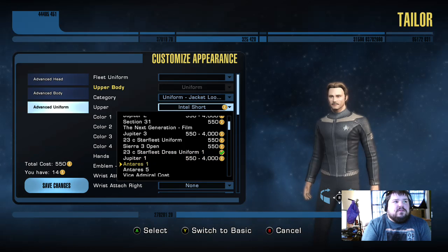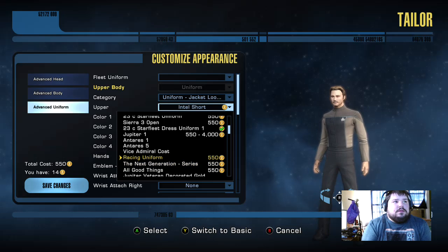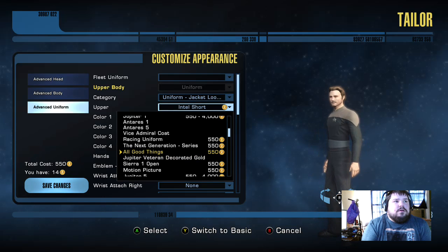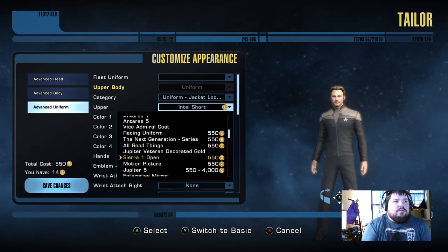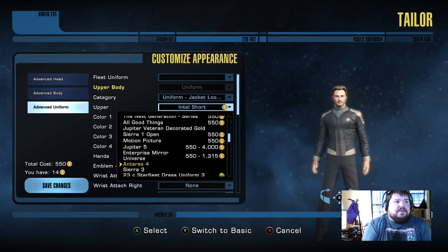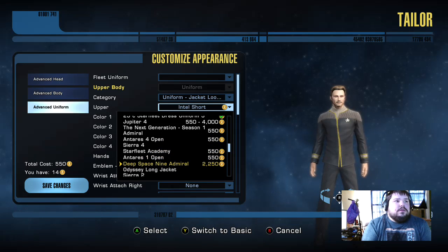This is the original series dress uniforms. Actually, you know what? I might actually stick with my Vice Admiral coat — I never even thought about that. Racing uniforms, I think that's from Next Gen, season 1 and 2. All Good Things, which I think are the future outfits for Next Gen. Enterprise Mirror Universe, which is when Archer and crew actually visited the Mirror Universe and found the original Enterprise, or a variant of it. There's Next Generation season 1 Admiral's outfit.